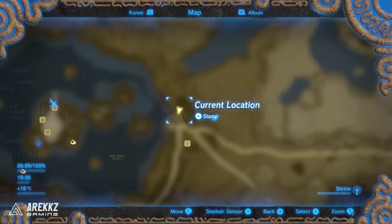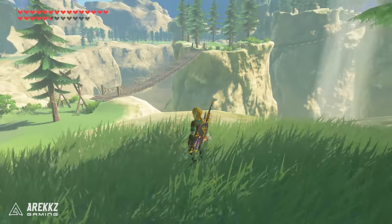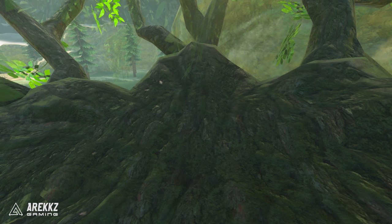After that, leaving Lake Totori and going over to the east, go just a little bit above Rito stable and you will see this collection of trees. In among them there is one very big tree. Climb to the very top and you'll find another boulder hidden inside. Pick it up and that is your next Korok.